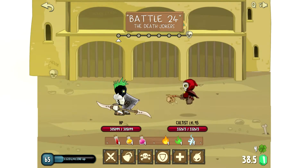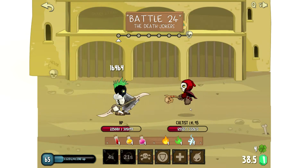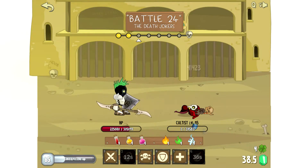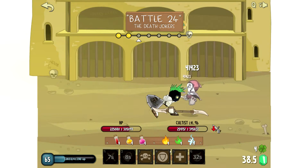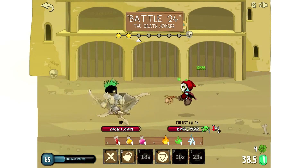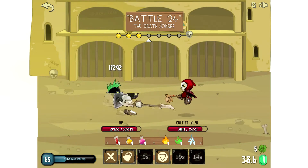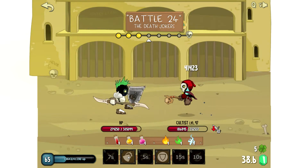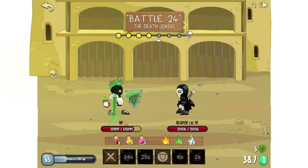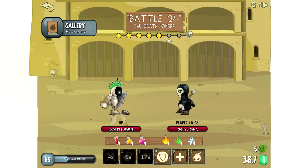Battle 24 — taking on this cultist, see if we can get a stun here. Doing a nice big combo, get the double combo in. Send him some poison, do a heal, looks like his attack is down for a little bit. Yeah, got him. Next — double attack, see if we can stun him. Let's poison this guy right away — the reaper, he looks new. We'll leave all our skills to charge up for the boss.